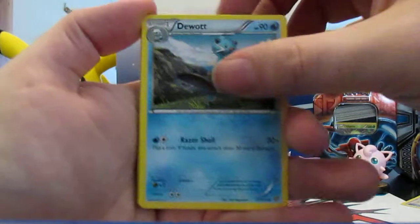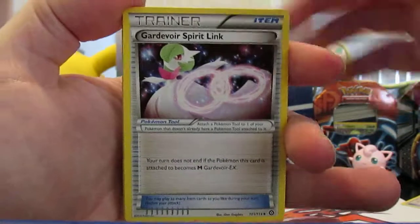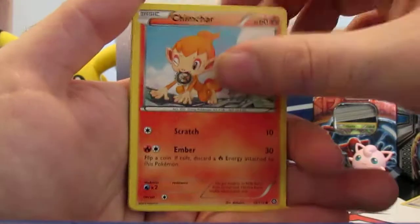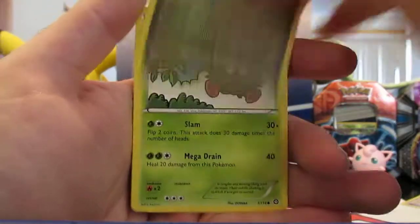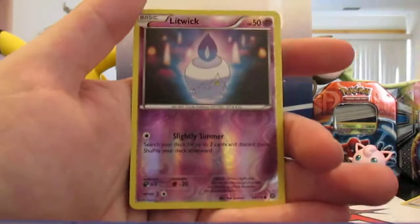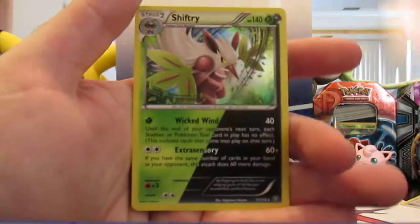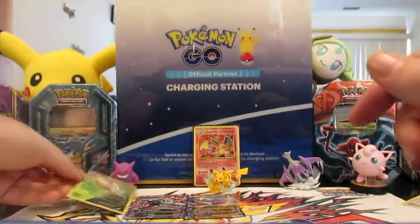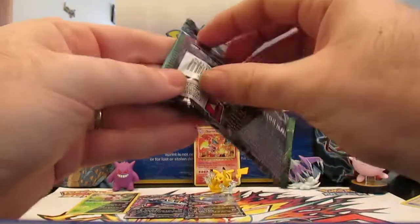Steam Siege pack results: Greedy Dice, Gardevoir Spirit Link, Focus, Rufflet, Chimchar, Diancie, Tangela, Croagunk, Reverse Litwick, and a Holographic Shiftree. Alright, so we got something already — first pack!